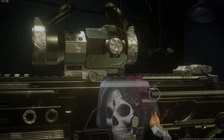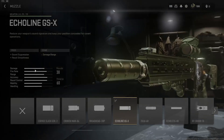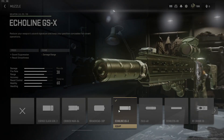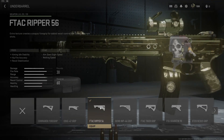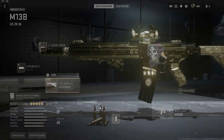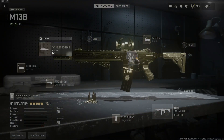Now let's get started. As you guys can see, we are looking at the M13B build — we're going to go straight right into it. First attachment, the Echoline GSX, it's an insane muzzle guys, put it on. Followed that up by the F-Tac Ripper 56, an insanely overpowered underbarrel, and we want to have the 60 round mag — that's a definite must, we need that.